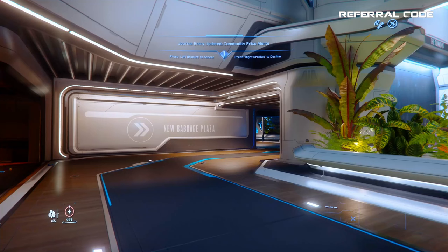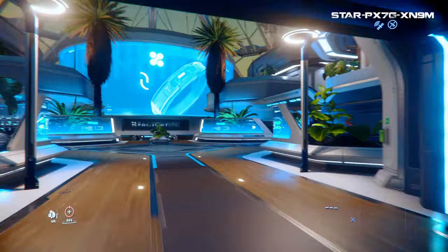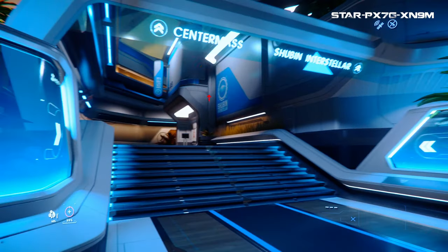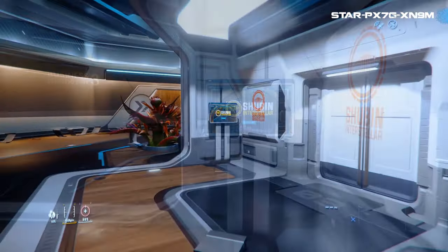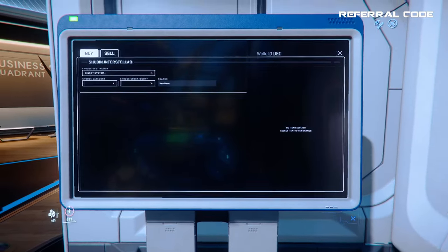Starting back at that starting point where we first entered this area and where the large yoga area was, let's head to Center Mass which is another store that is very important here. If you're back at the yoga area head left again and you will see that huge Moby Glass advertisement hologram, and you will want to head right following the sign overhead saying Center Mass. As you pass this Shuben Interstellar shop on your right, you can go over to this terminal and buy your armor, multi-tool, and tractor beam.